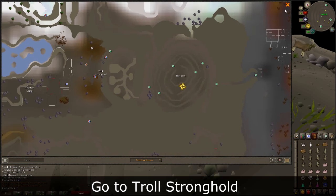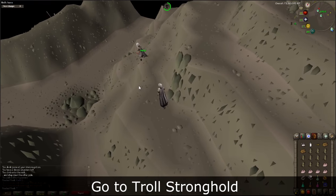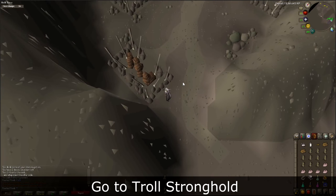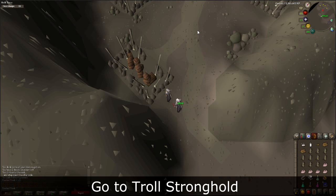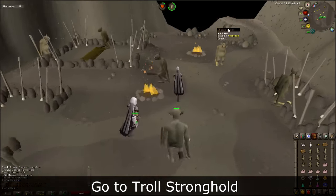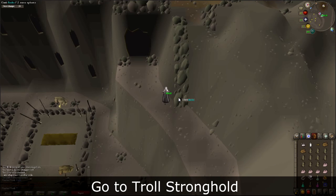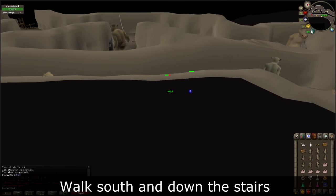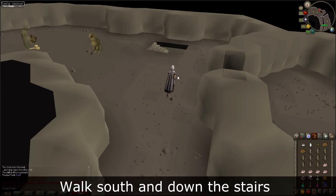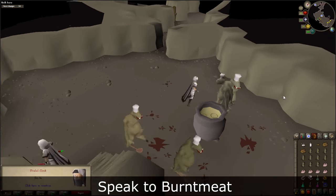Head down the hill and take the southwest path towards Troll Stronghold. If you are 44 Agility, you can use another shortcut to the northwest to get down quickly. Be warned that the trolls here and in the stronghold may attack you. Enter the stronghold using the entrance to the north. When inside, run south and use the stairs to go down. You should see four troll cooks — speak to Burnt Meat.